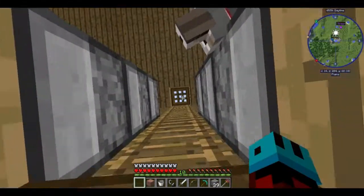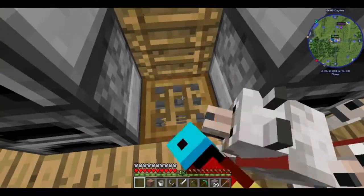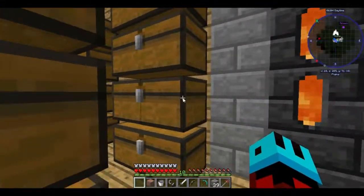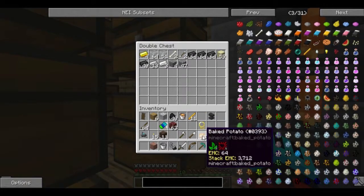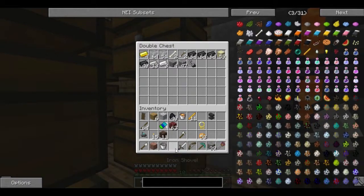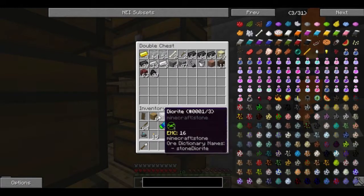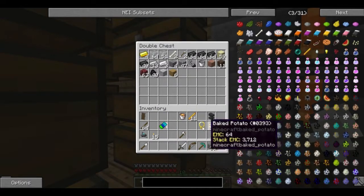I think it would be wise if I went and dropped a lot of my excess baggage — just stuffed it in a chest somewhere. I'll keep that and I'll keep this. God knows I may need it. Big potato.